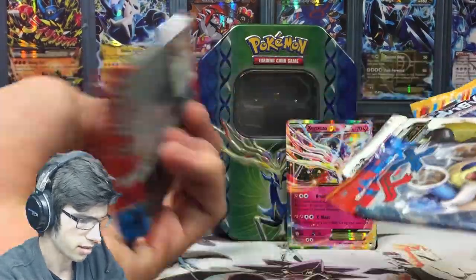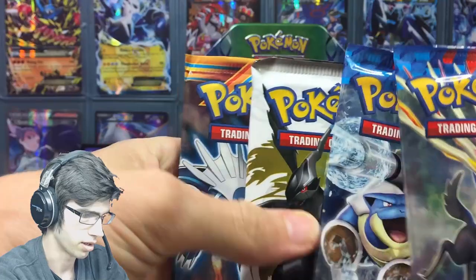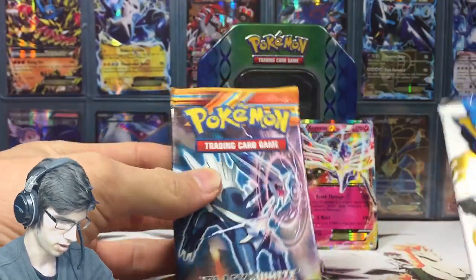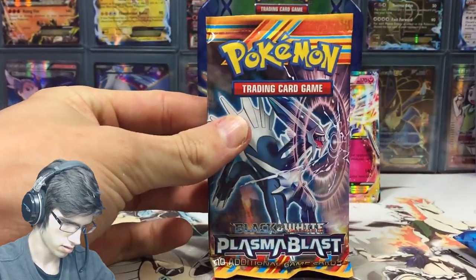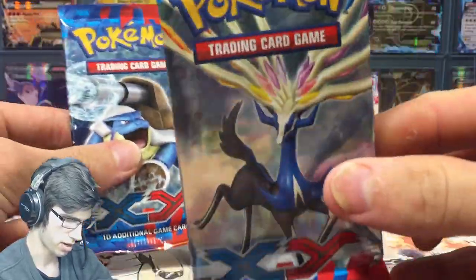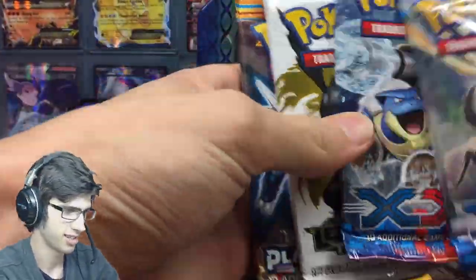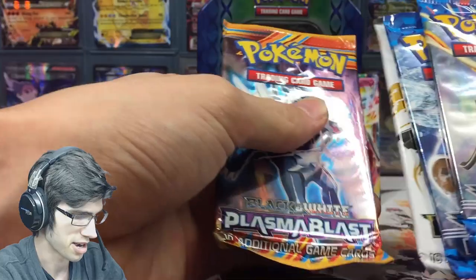The four boosters in this tin are a little bit different to the other one, I think. We've got Plasma Blast, Legendary Treasures, and then two XY Base packs — one being a Xerneas pack. So let's see if this tin is as cliche as one of my other openings.